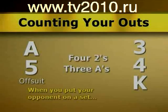Your only hope is to get one of the deuces in the deck to win this particular hand. On the other hand, if you put your opponent on top pair and your aces are still alive, you need to include those three aces when calculating your outs.